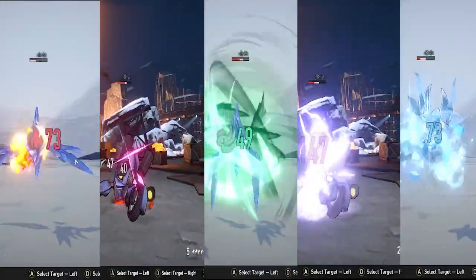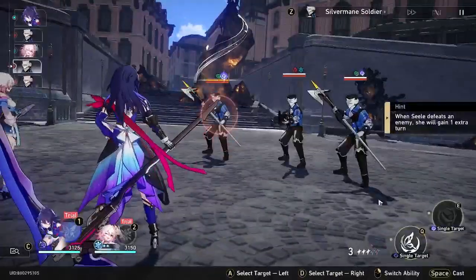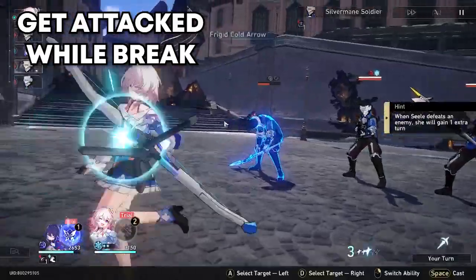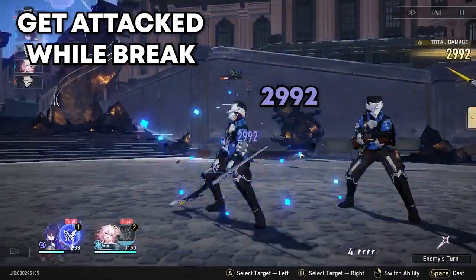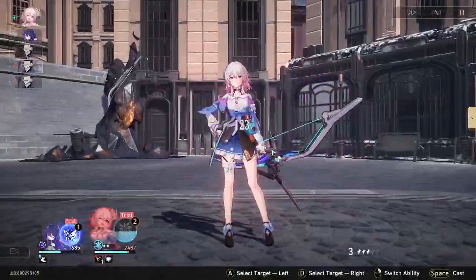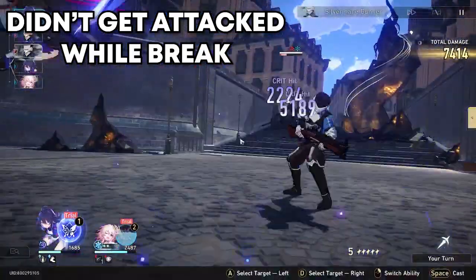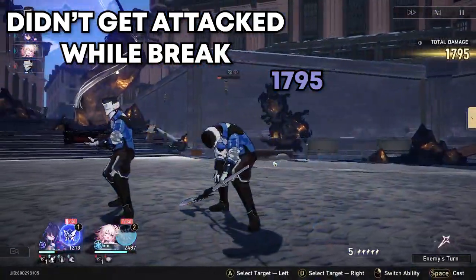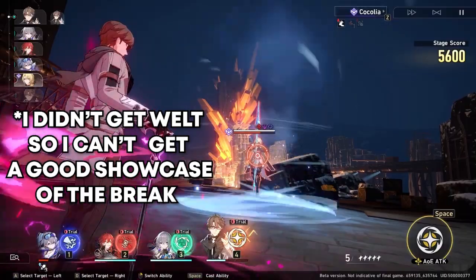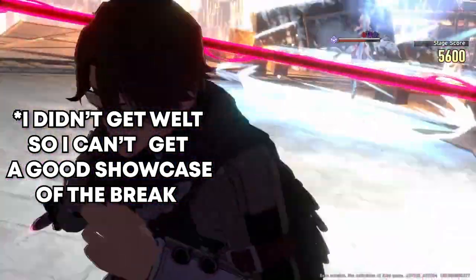All of these elements do the same thing in the end — damage over time when they recover from break. But the other two special elements, quantum and imaginary, have different effects. Quantum breaks make the enemy get entanglement, which delays their turn, and when they're in break mode and you attack them, the damage over time is increased — so you can expect crazy damage over time from quantum element characters like Seele. Imaginary makes the enemy imprisoned, delaying their turn and reducing their movement speed. So far only Welt can do this break, but I'm sure there will be more quantum and imaginary type characters in the future.